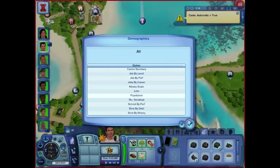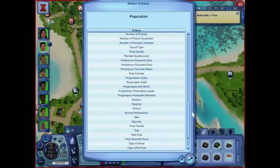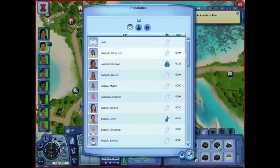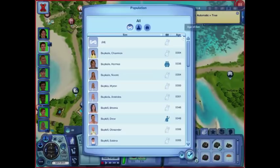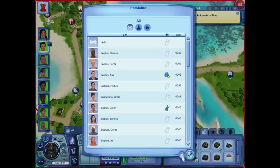If I go to population and go back to cast — progression cast — and then patricians, here are all my individual patricians and how many days old they are. You can click on the top of these and filter. My oldest patrician is Shayna Bupkis — she's remarried, she's the one that remarries everybody — followed by Parody Bupkis. They have a gap of 20 days, which is kind of a lot.